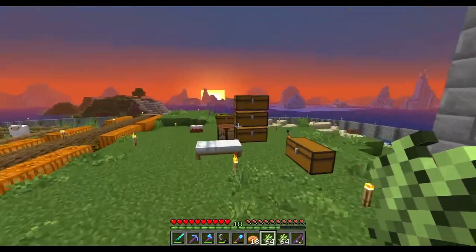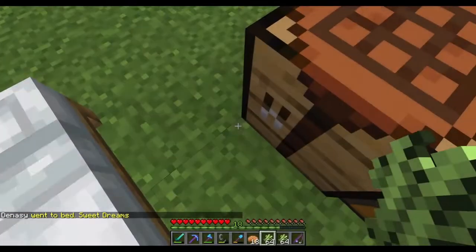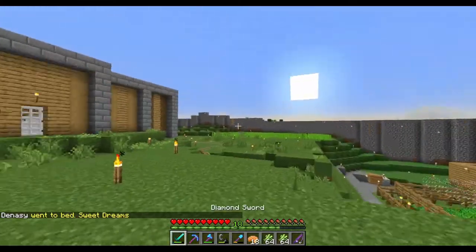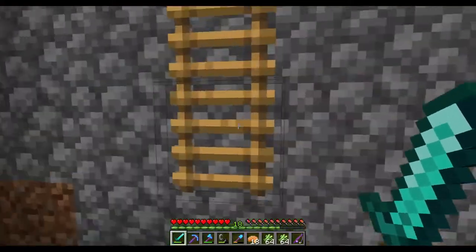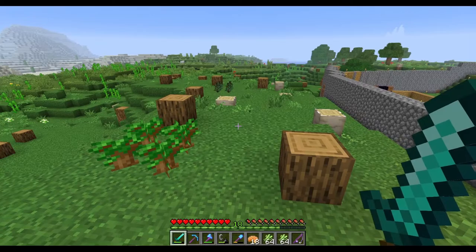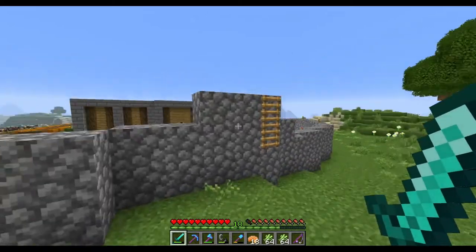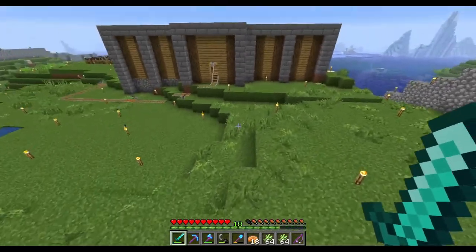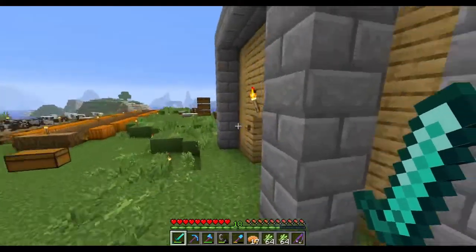What I would like to do today is get a couple of things up and going so that we can get some good resources going, because I think that would be nice. I've also taken the liberty of planting some dark oak saplings because those types of trees are so far away — I don't want to have to go back and forth all the time.